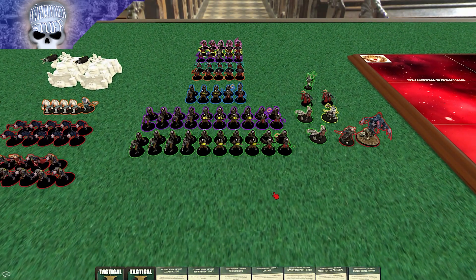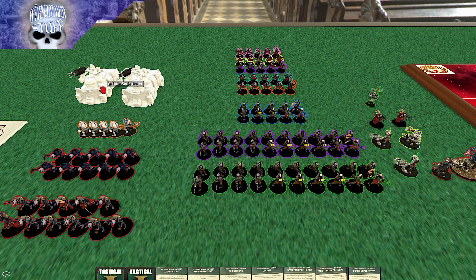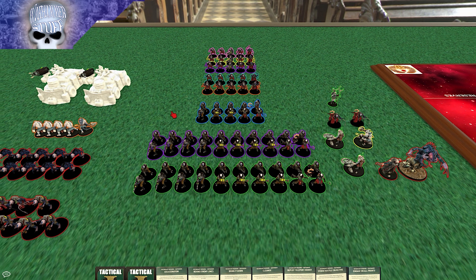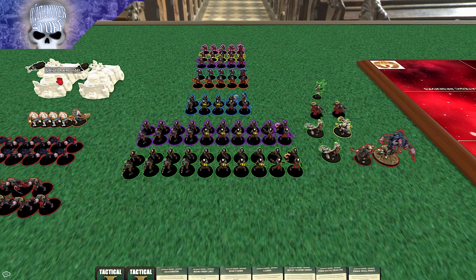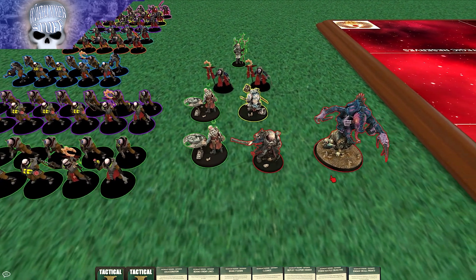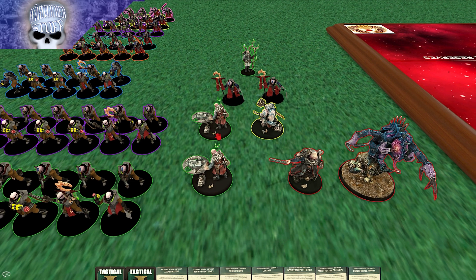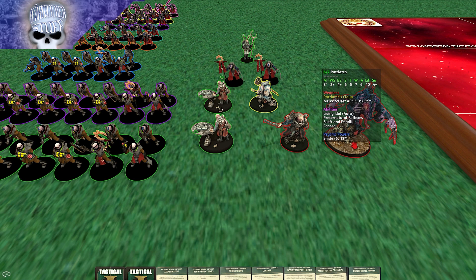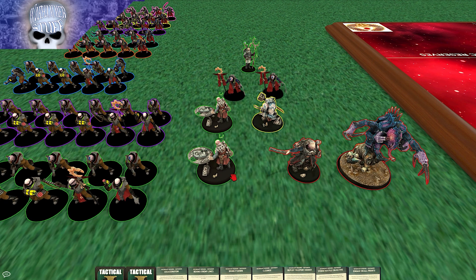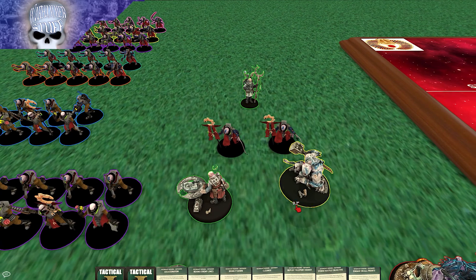For Genestealer Cults, a few things to note — there are some bugs and some vehicles won't load in, so those are just basic shape models. I had issues with the Acolyte Iconographs, which is why those are white. The Warlord is the Patriarch. I also have a Primus and two Nexoses, each with Warlord traits. The Patriarch has Prowling Adjutant. One Nexos has Infiltrate and Regain CP, and the other has the opponent stratagem costs plus 1 CP ability. Then we have an Abominant.